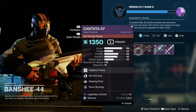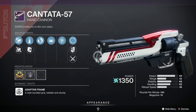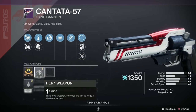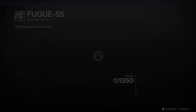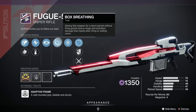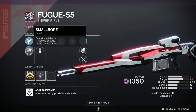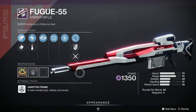Then we've got the Cantata 57 — a lot better than the 56 but not as good as the 58. This one has been given a D — not popular at all. Opening Shot, Hip Fire Grip, Steady Rounds, Alloy Magazine, Fluted Barrel, Arrowhead Break, and a Range Masterwork. Strange that it's only had a D. Then we've got the Fugue 55 — that's been given a D as well, bad news for the red and whites this week. But it's got Box Breathing and No Distractions — those are actually nice combos to be perfectly honest. Accurized Rounds, Steady Rounds, Hammer Forged Rifling, and a Range Masterwork. Not bad either.